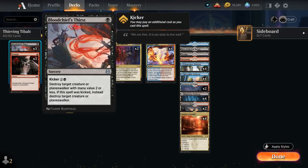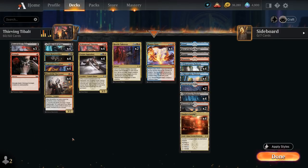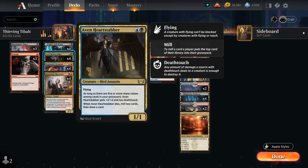At 1 mana we've got 3 copies of Bloodchief's Thirst and Strangle — both early removal spells with their own advantages and disadvantages. At 2 mana besides Valki, we've got the full set of Aven Heartstabber, a 1/1 flyer that can potentially get +2/+2 and Deathtouch as long as we have 5 or more mana values in our graveyard. When the Heartstabber dies, we mill 2 cards and then draw a card, enabling synergies like finding more creatures for Corpse Appraiser and making it easier to get those 5 mana values to grow future Heartstabbers.